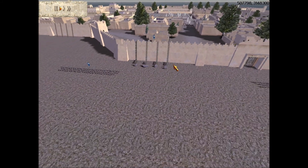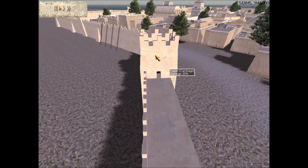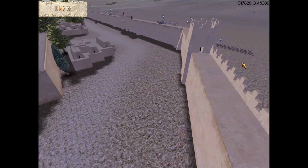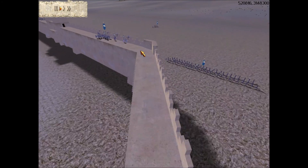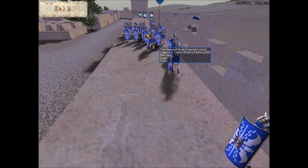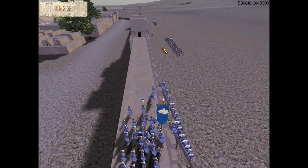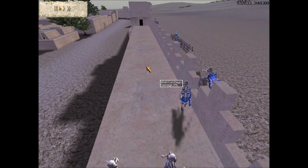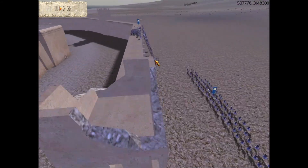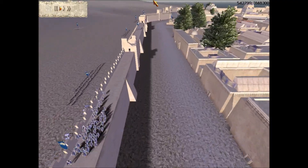Hannibal found a perfect spot to ambush them. The lake was on one side and the other side was like a cliff — they were walking down a narrow passage. The Carthaginians came down upon them from the cliffs, and they freaked out and ran right into the water. They had nowhere else to go — it was either water or die — so most of them drowned. That was basically the Battle of Trasimene.